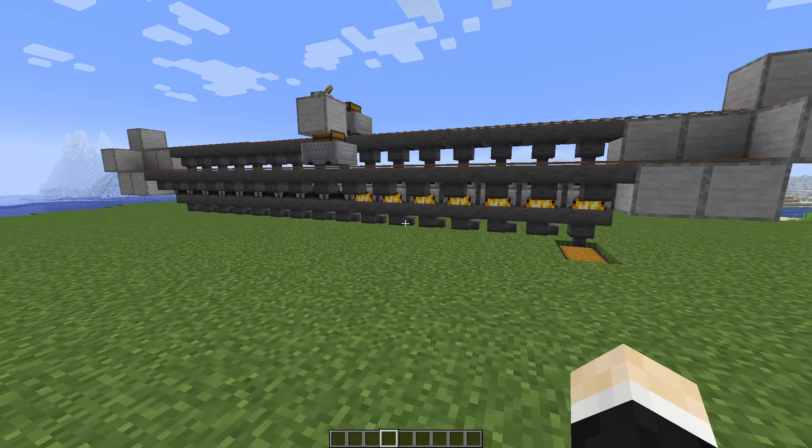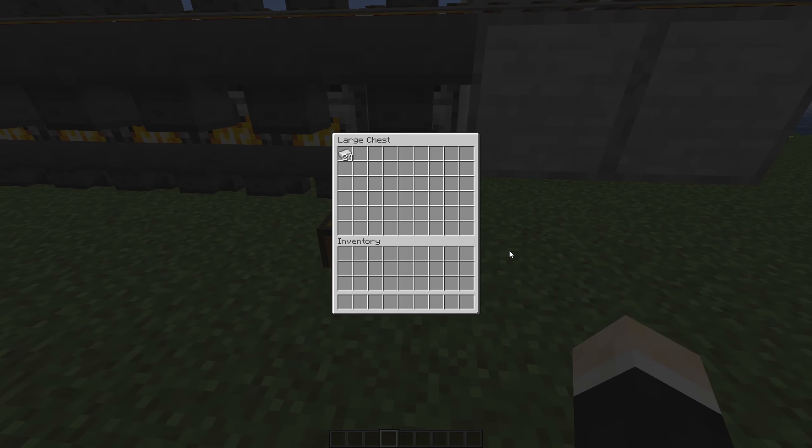Now place 2 building blocks in here and up here. Then on the side, go one block up. Do the same thing on this side.